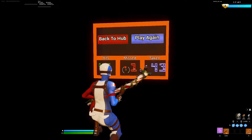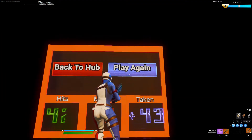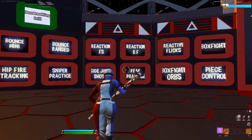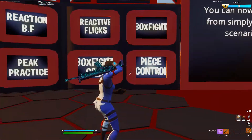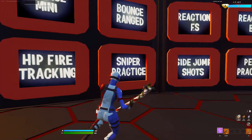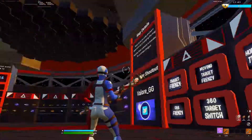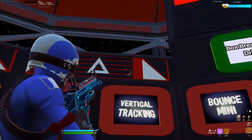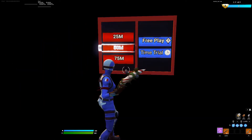You have hits — 42 hits, missed one shot, 43 taken. You have hub and reactions, box flight orbs where you have to track it, peace control, building, side jump shots, sniper practice, bounce — just bouncing up and down or horizontally across walls. Tracking is vertical, and skeet is when they fly up and you have to track it.